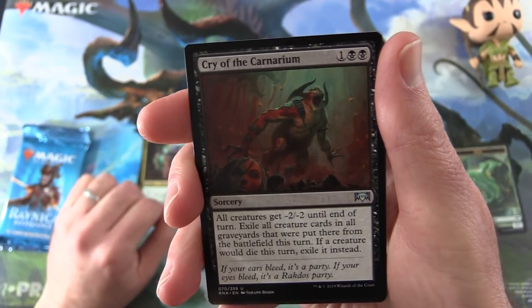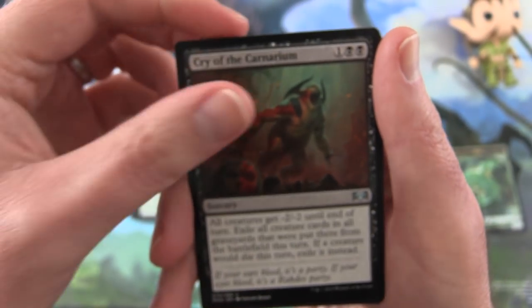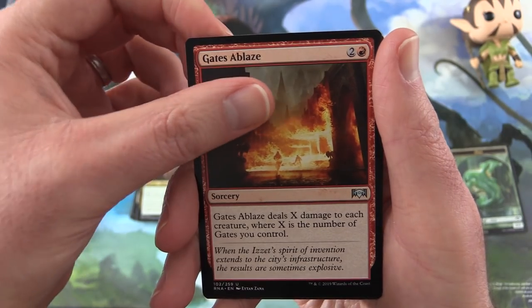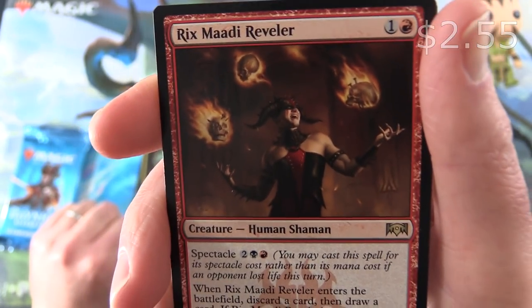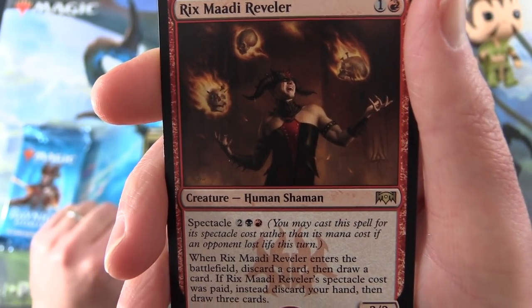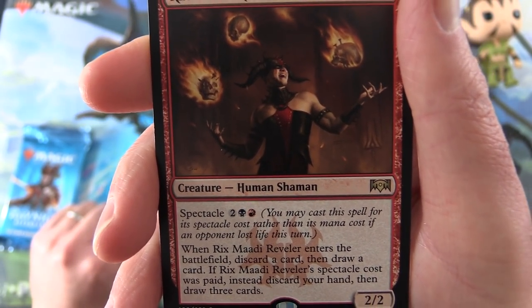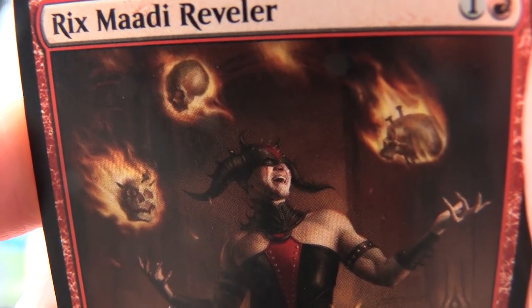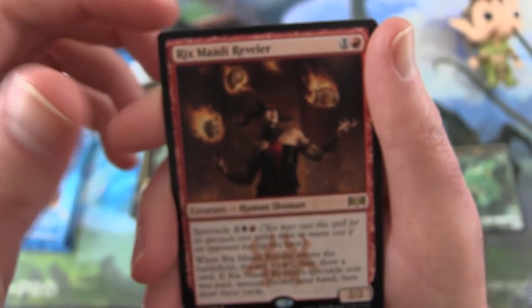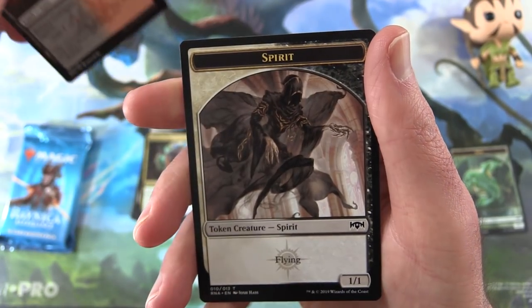For the uncommons we have Cry of the Carnarium — I have not seen this one yet, that is pretty cool, weird looking beast. Gates Ablaze. And the rare is Rix Maadi Reveler — Creature Human Shaman, 2/2 for 2 mana with Spectacle 2, Swamp and a Mountain. You may cast the spell for its Spectacle cost if an opponent lost life this turn. When it enters the battlefield, discard a card then draw a card; if the Spectacle cost was paid, instead discard your hand then draw three cards. They're juggling flaming skulls with nails in them — if we're going for heavy metal cards, I would say that's up there. Rakdos Skillgate and a Spirit Token.